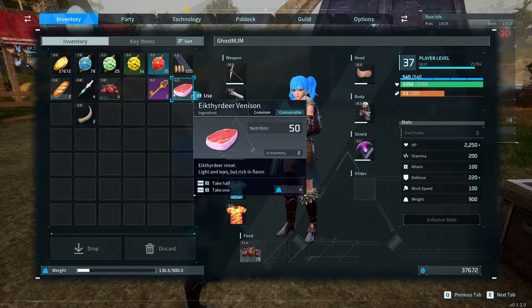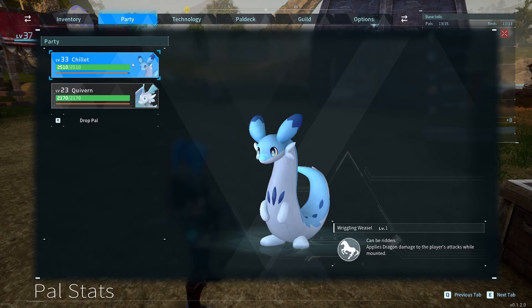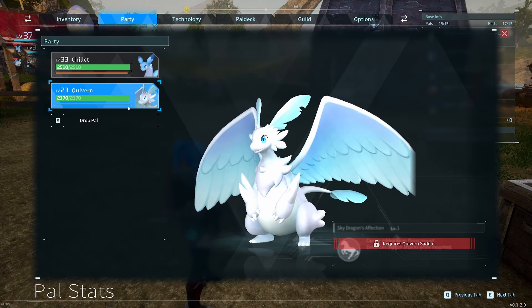They can be male or female, whichever they are, but you need one male and one female in order for this to work. My Chillet is male and my Quivern is female.